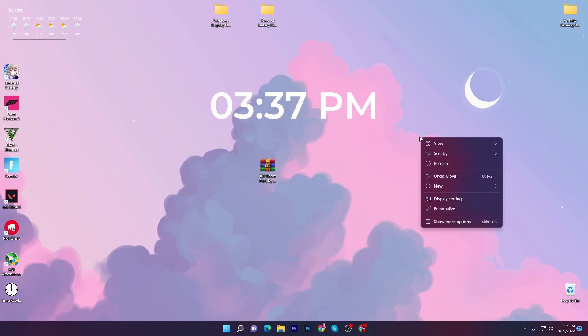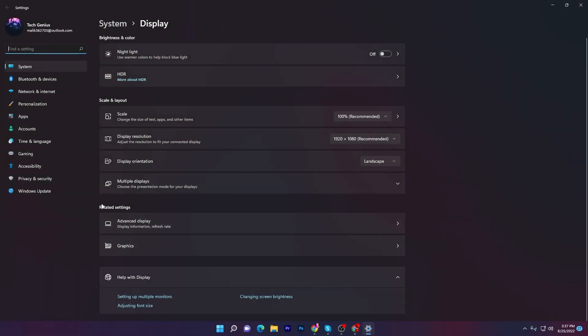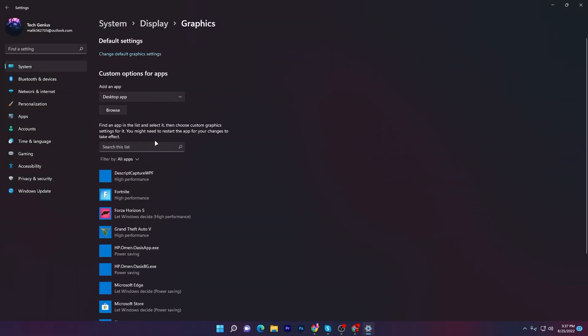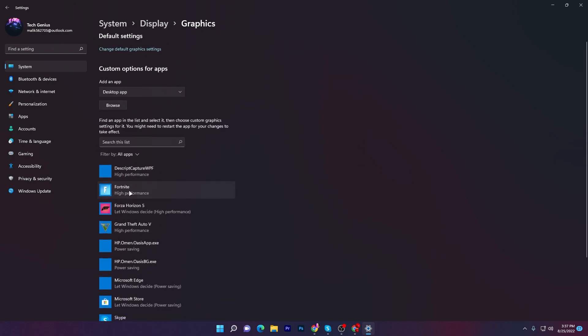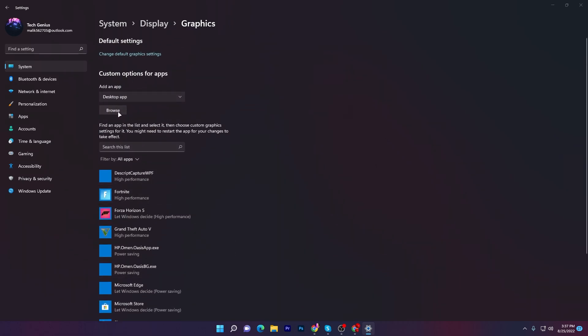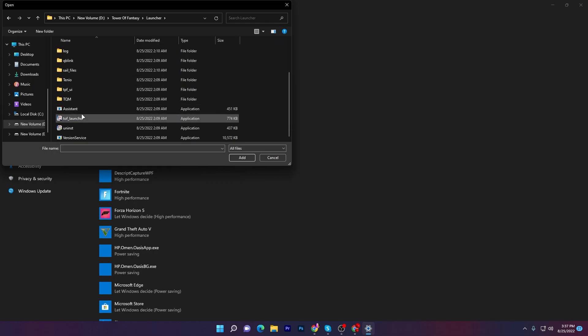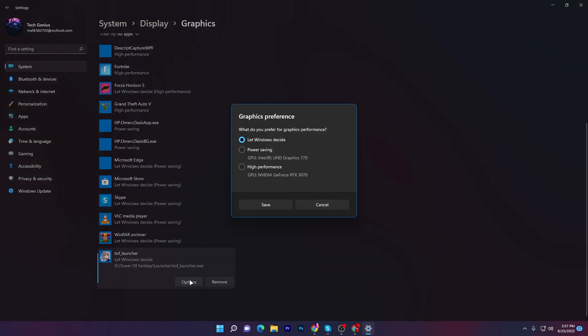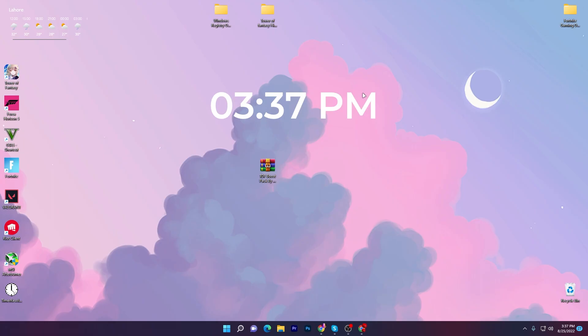Now for our final step: right click on your desktop, go to Display Settings, then go to Graphics Settings under Related Settings. Find your game Tower of Fantasy in the list — if it's not there, click Browse and go to the directory where you installed it. Go into the launcher folder, find the launcher file, click Add, then go to Options and set it to High Performance for your GPU. Close out this window.